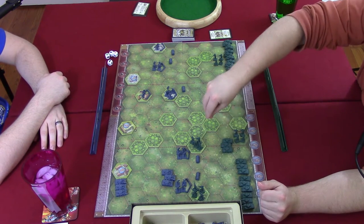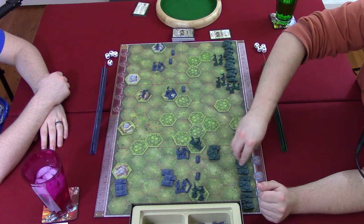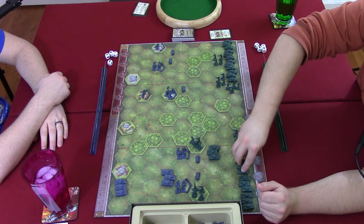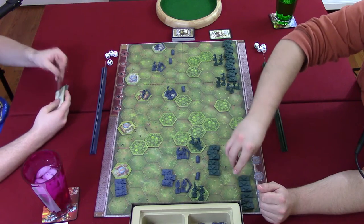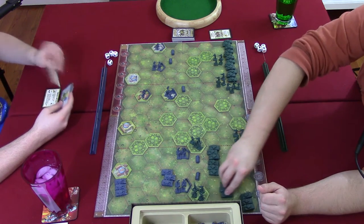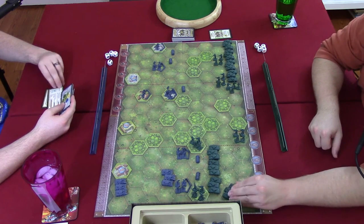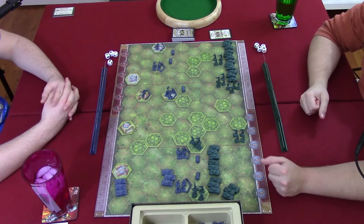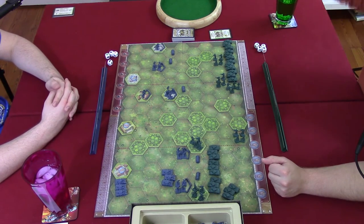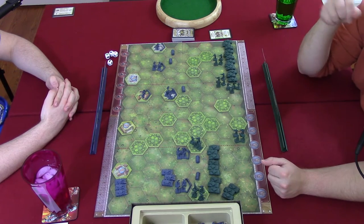Tanks can move zero to three hexes and battle. Steven moves his tanks up into position. Then we go ahead and do some shooting — the infantry cannot shoot this turn since they moved, so Steven uses his tanks. The tank is going to shoot at that infantry. They get two dice because the sandbags take away a die.